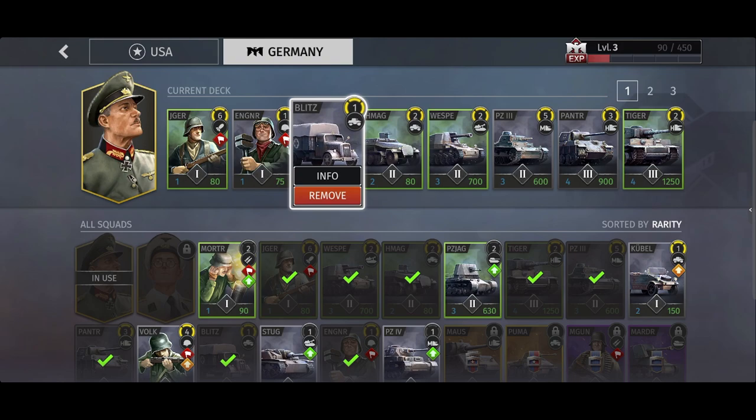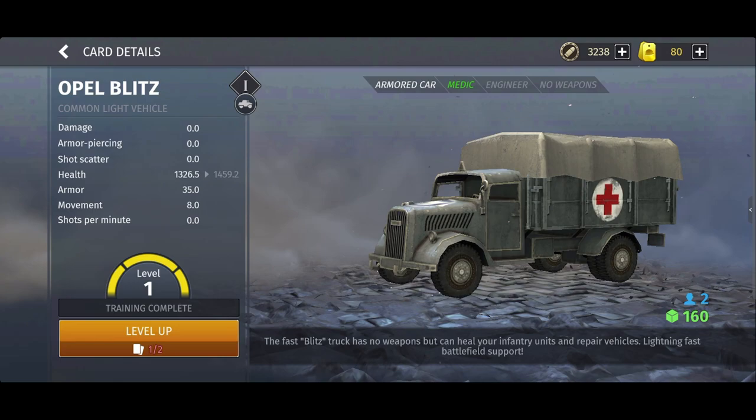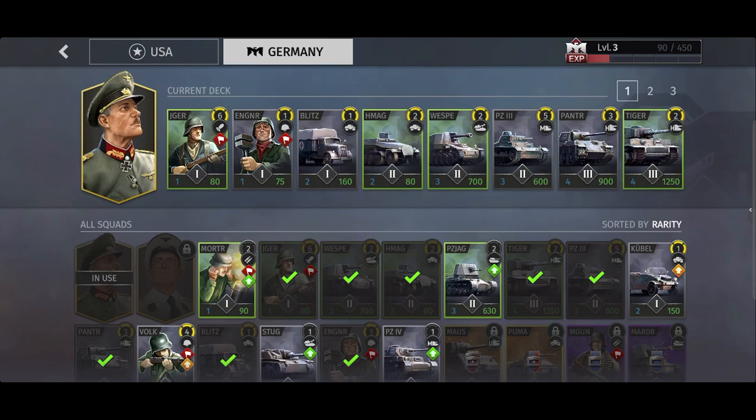Finally in Tier 1, we have the Opel Blitz medic truck. Now unlike the American M3 counterpart, the German medic truck is available in Tier 1, which means you can get this out very early in a match. However, it does not come with any weapons to defend itself and therefore it is very vulnerable. The medic truck can automatically heal and reinforce nearby friendly infantry units when they are out of combat. If you use the truck well, your infantry may never need to retreat all the way back to the HQ, and therefore you can keep your map presence and control.